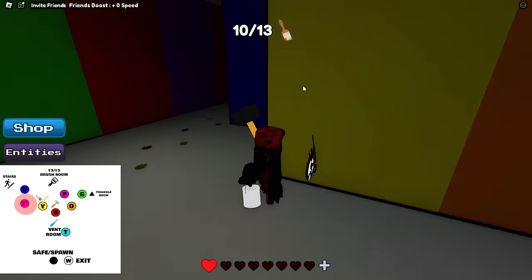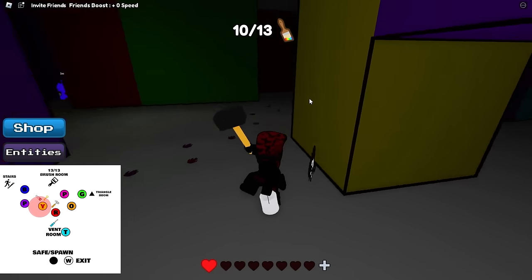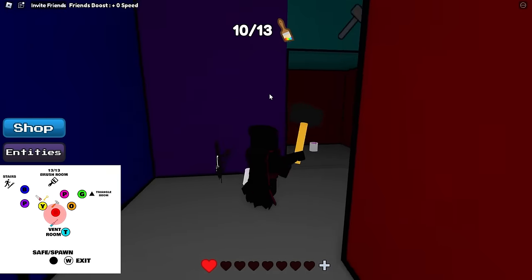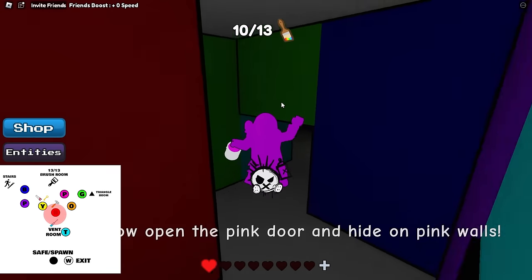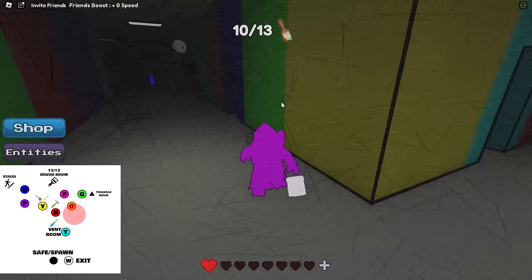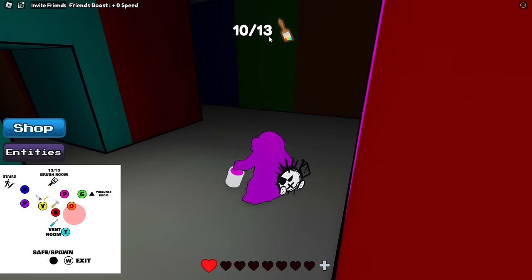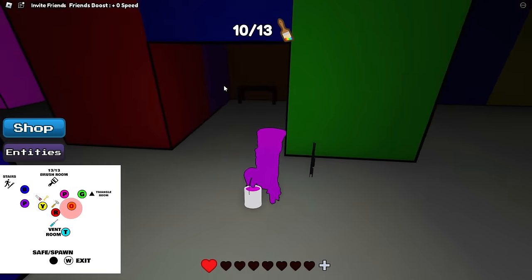Now go back to red. To get back to red, make a right — almost like going back to yellow — but instead make a left, and red is right here. Grab the pink bucket. The pink bucket's going to be in the back, so just go make a left. If you have to hide, go ahead. You can also hide in these little transparent walls — I'll do a separate video on all those. I got them all.